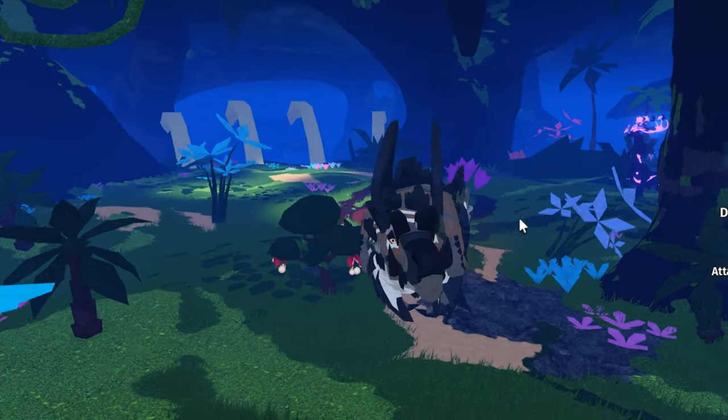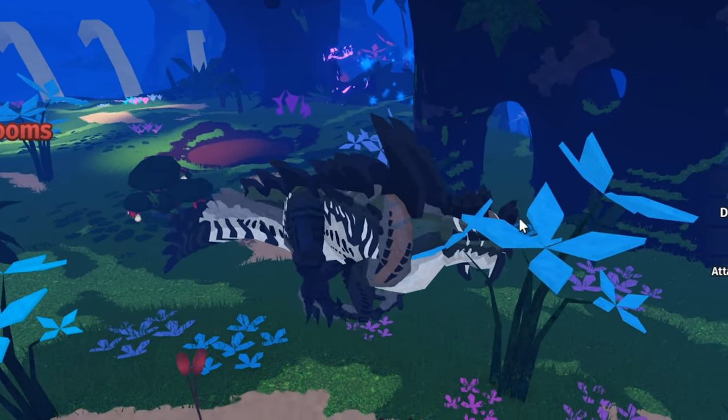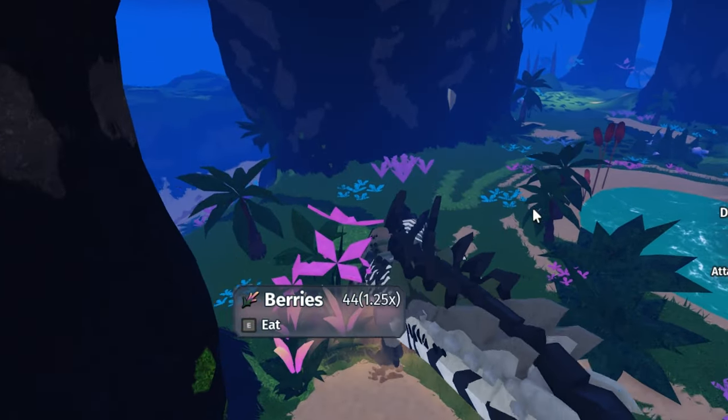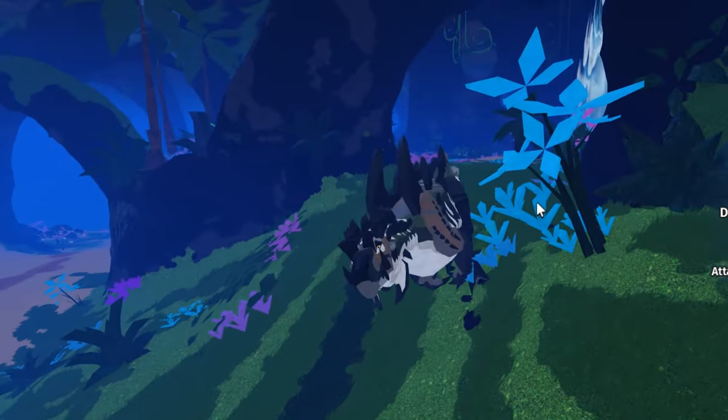We have the typical walking animation - not too much going on there. The sprinting animation has it go down on all fours, although it is a bit slow, which makes sense because this is a pretty big creature. Let's see the attack animation.